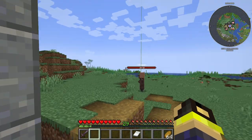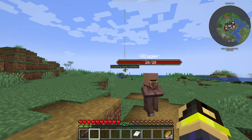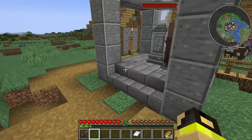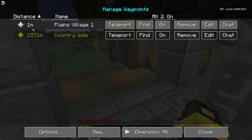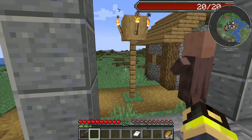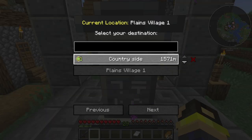It does show a directional pointer because of Journey Maps — it tells you how far it is and the name of that waypoint. You can turn that off: hit J, close the map, go to settings, and turn off the beacons. There, it's gone now.